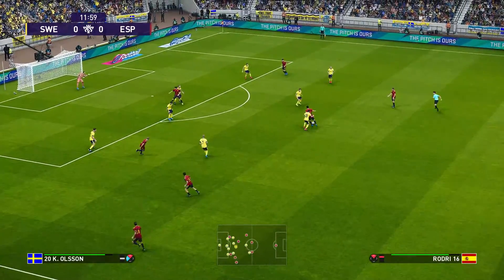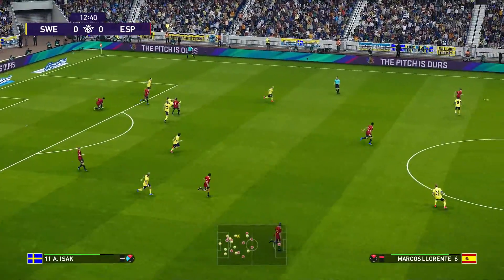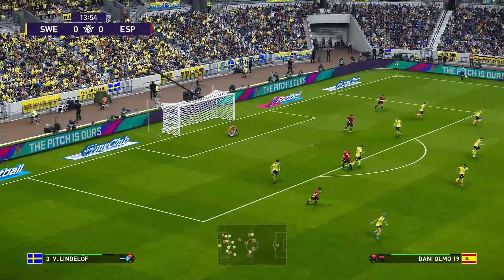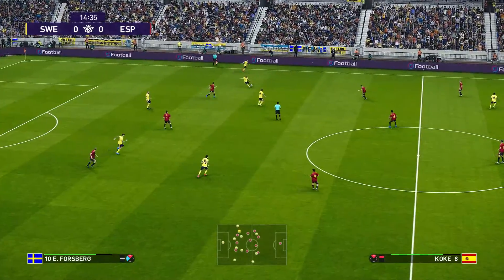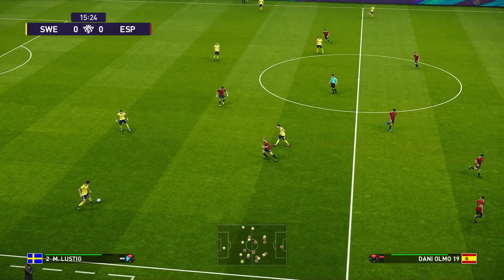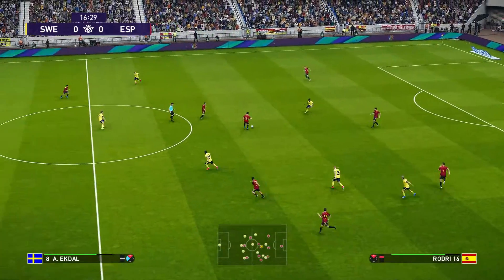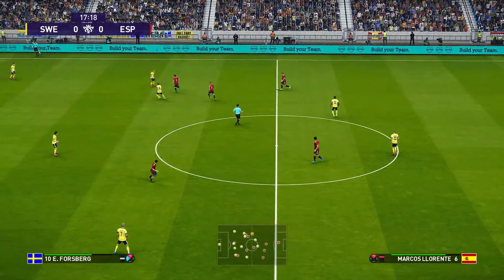Spain are working the ball as only they can. It's a style that requires players of high-calibre technique to move the ball about quickly in tight areas. Doesn't get the pass he's looking for. Hazard hits! Oh! Wolfsburg tries to switch play. Well, that's where he wants it. Lustig drives it forward. Koke. Sweden still without an attempt on target.